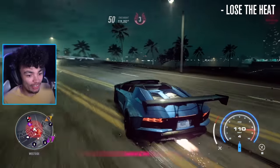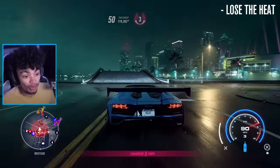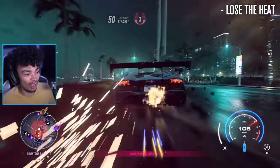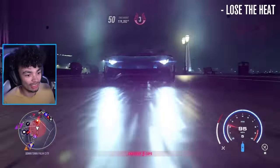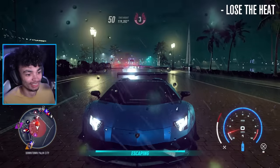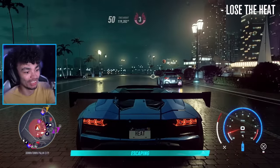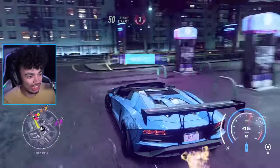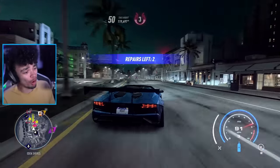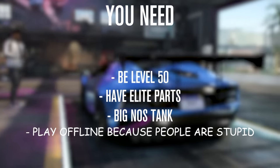All you have to do is find yourself in the dock area, or anywhere with a jump. Go to a jump — this area is one of my favorites because all you have to do is jump across and they should just give up. I've escaped. It's pretty early on to be doing this, but we'll take a cheeky repair. Another tip: play offline, because people are stupid.